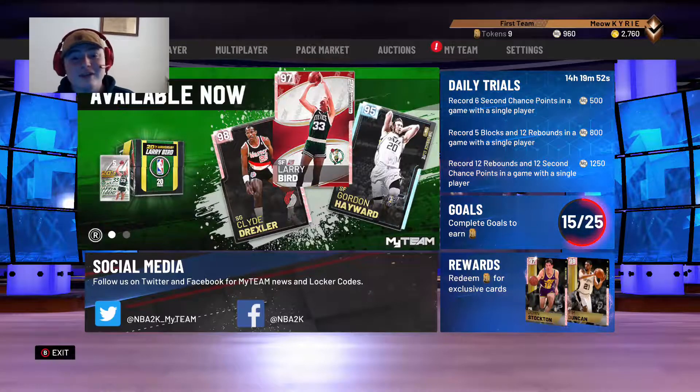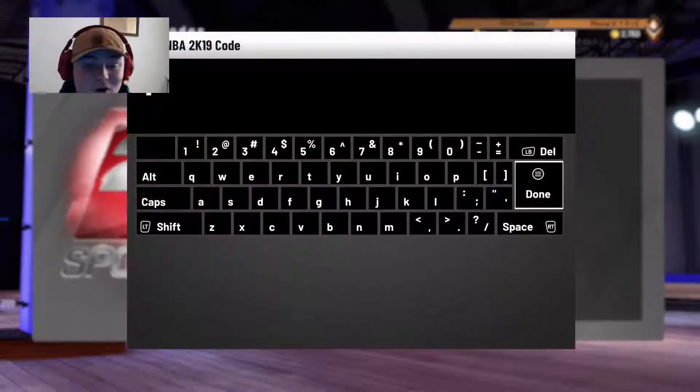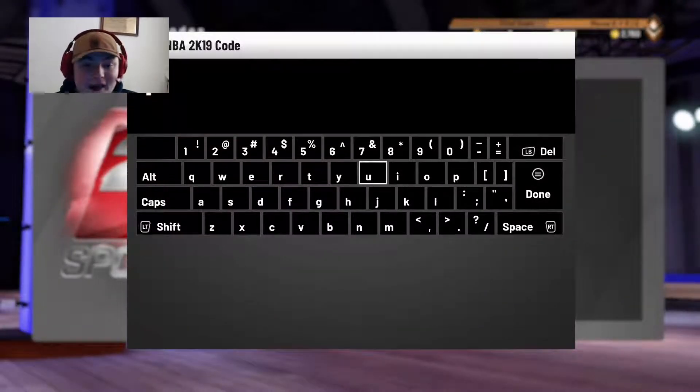Today we have a good code that just released for a Today in History player. You can get Pink Diamond George Mikan, Bob Lanier, Vernon Maxwell, Damian Lillard, Michael Jordan, John Stockton, AC Green, and more. The code is T-D-I-H-B for Today in History.